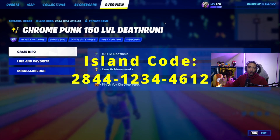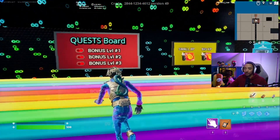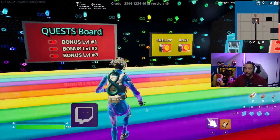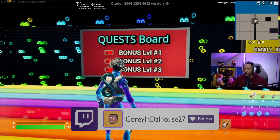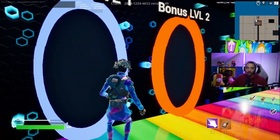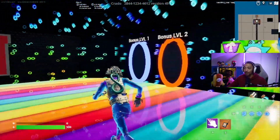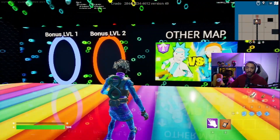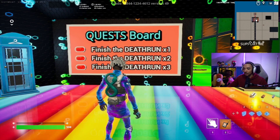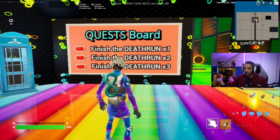The code for this death run can be seen right here on the screen or down in the description below. Once you load in, the first thing you're going to notice are these quest boards — 1, 2, 3, and 4. The first one is the bonus levels 1, 2, and 3. You cannot activate them just yet; you have to complete the entire death run first. But once you do, make sure to do them because every time you complete the bonus levels, you get XP. The next one is just finishing the death run three times in total — it's a relatively easy and quick death run, so that shouldn't be a problem.